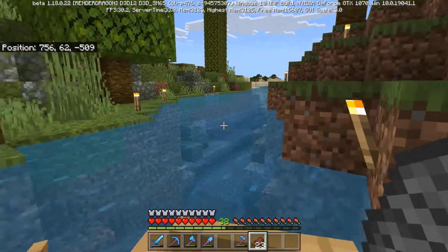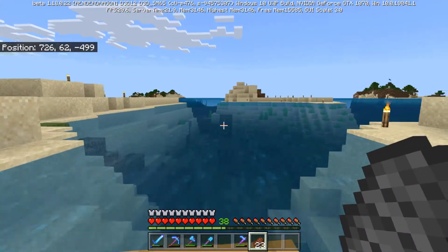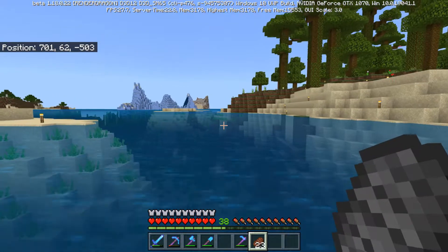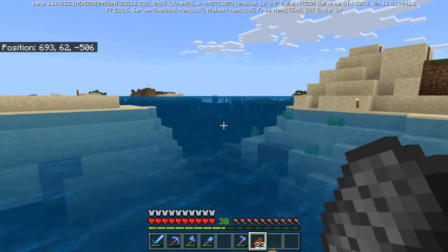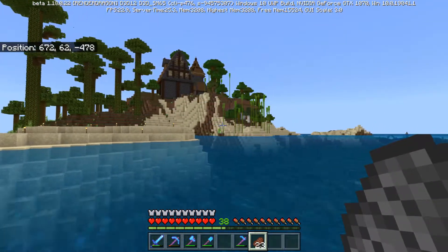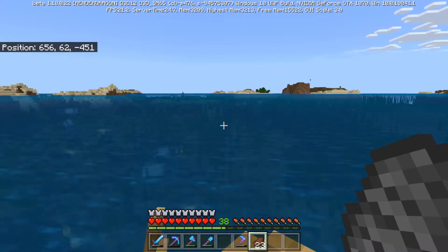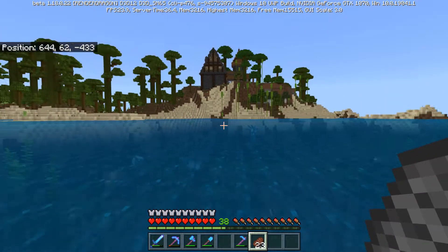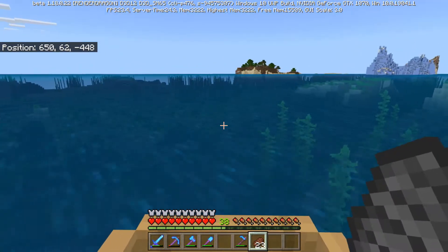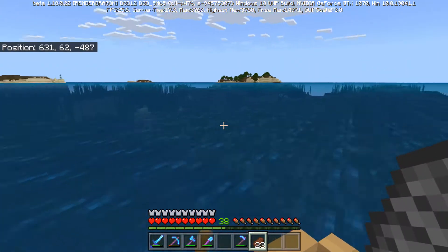Welcome back everyone to the let's play, this is episode 27 and we are experiencing some interesting stuff. I luckily have another backup of this world where I saved it because I guess I forgot something happened - my experimentals got turned off somehow. I went to log back onto the world, took one step and it said disconnected due to a corrupt world.